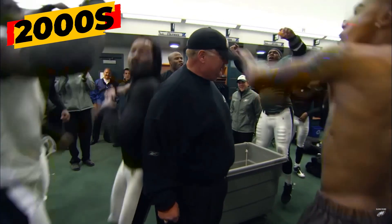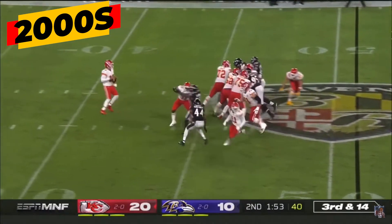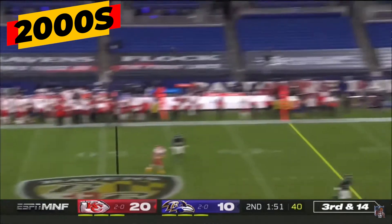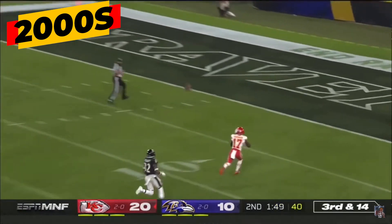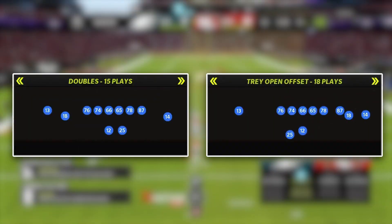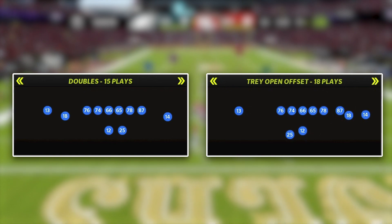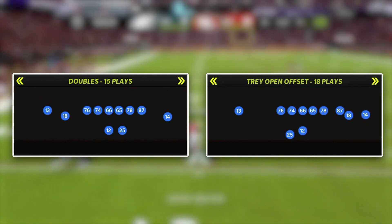Moving into the 2000s, the West Coast offense changed again with Andy Reid at the forefront. Whether coaching the Eagles or the Chiefs, he adopted a ton more shotgun looks with more receivers on the field and really pushed the ball deeper while staying true to his West Coast roots. We broke down Gun Doubles and Trey Open Offset in this scheme, but we're going to focus on Gun Doubles in this video.